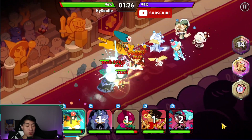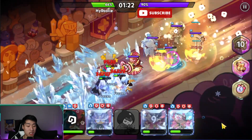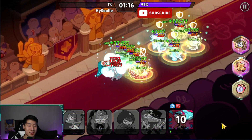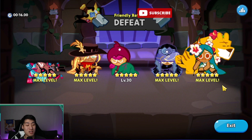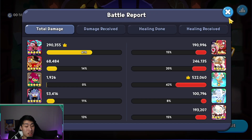Tiger Lily lands her stun but this meta team has massive stuns and freezes. Cookies like Pastry, Beet, and Rye just can't do anything — they need someone tanking up front and a utility cookie in the middle. Tiger Lily's stun only catches Hollowberry since we don't have Ginger Brave to push enemies together. Against Sea Fairy, Frost Queen, Cotton, and Eclair, this all-range team simply can't compete.